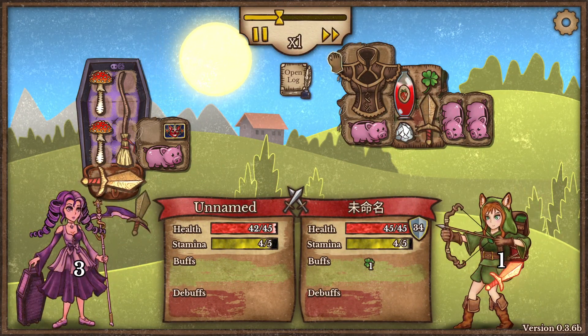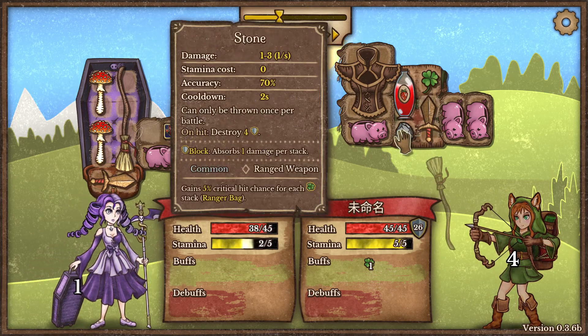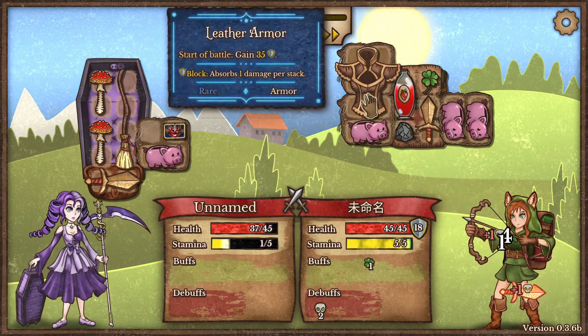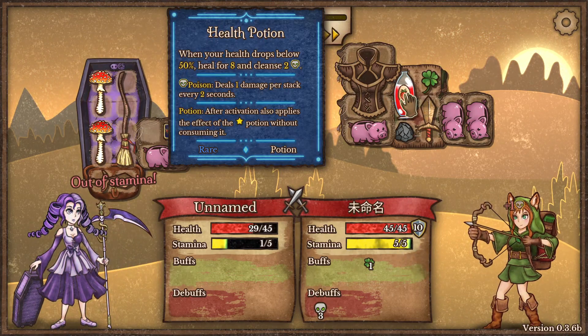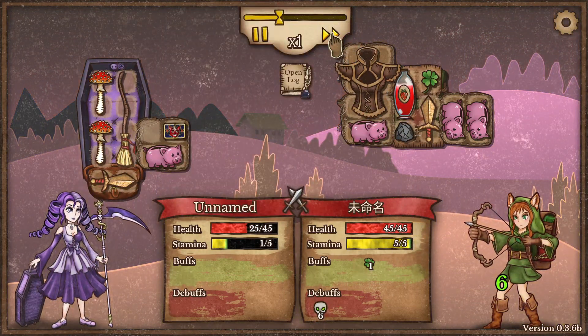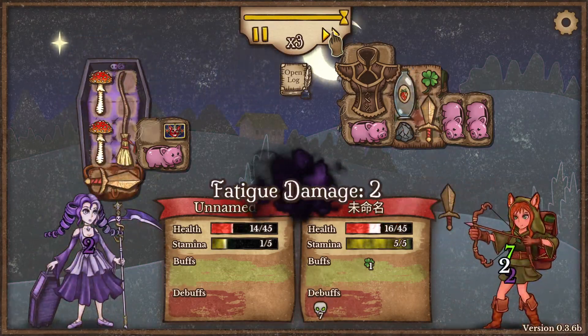I'll just play this one very slowly. As you can see, the items are activating — this one is a one-use item giving 35 armor. The health potion will activate too. It's really hard to get through armor at the beginning of the game.